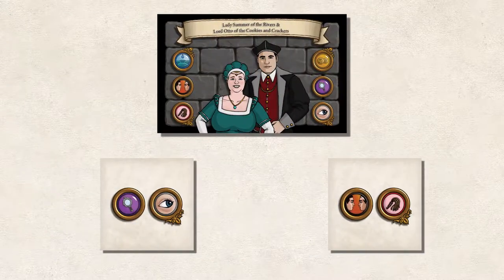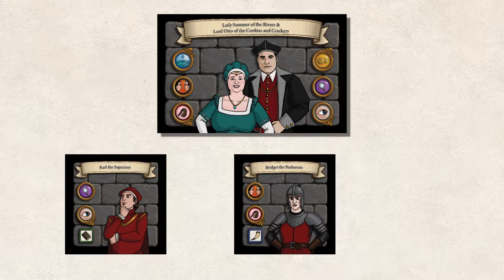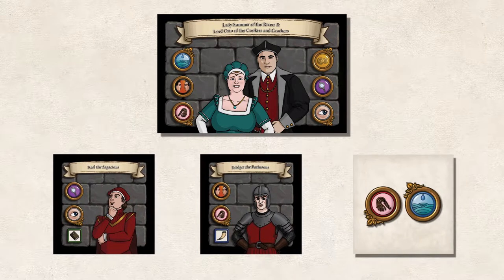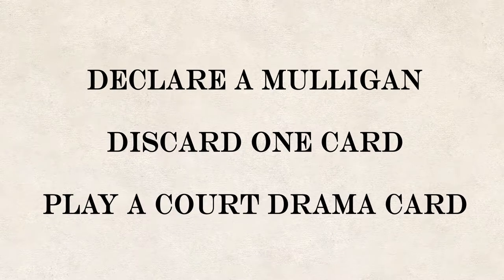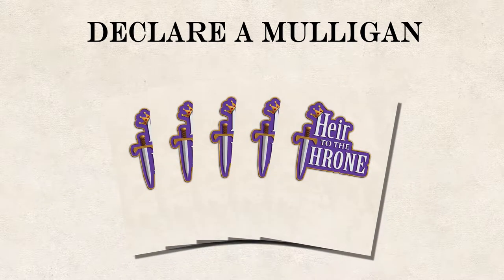On a turn, before players begin taking their actions, they turn up any children to become adults. These are character cards that are face down that are flipped face up. Whenever a couple produces a child, they come face down and are not eligible yet to be married. On each turn, beginning with a random player, they must select two actions. The actions that can be executed are: declare a mulligan, discard one card, and play a court drama card. Players can select each of the actions twice, except for declaring a mulligan which can only be done once a turn and only on a player's first action.